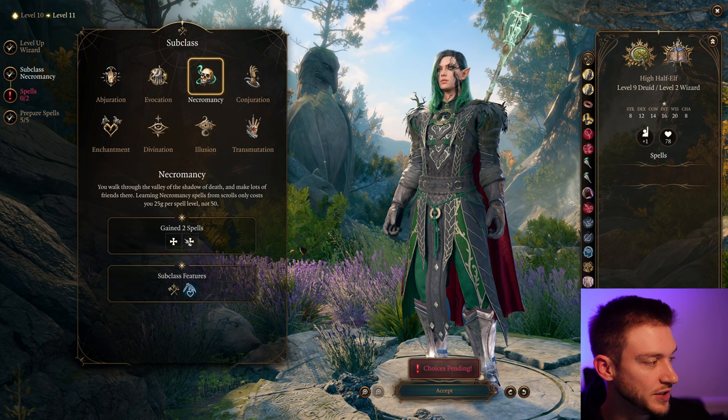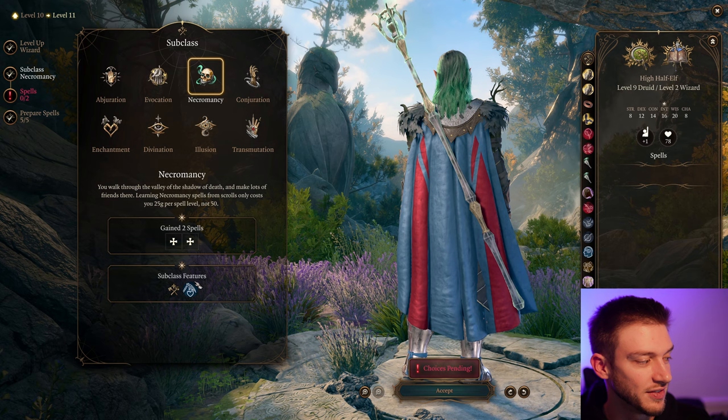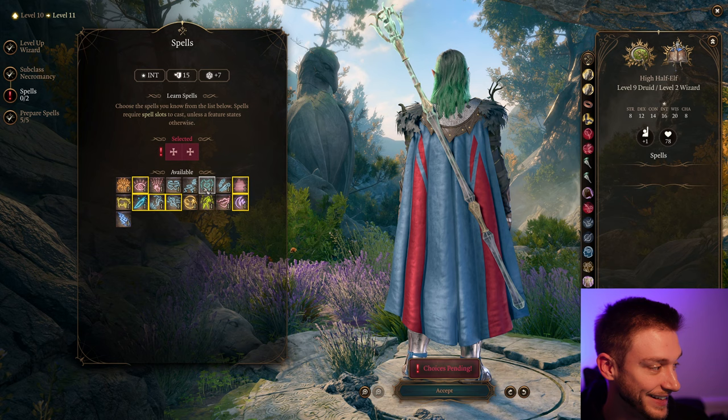At Wizard level 2 we get Grim Harvest: when you kill a creature with a spell, you gain hit points equal to twice the spell slot used — thrice if it was a Necromancy spell. Combined with our staff, this is going to give us really great health restoration. The staff gives us the ability to continually cast our Necromancy level 6 spells.